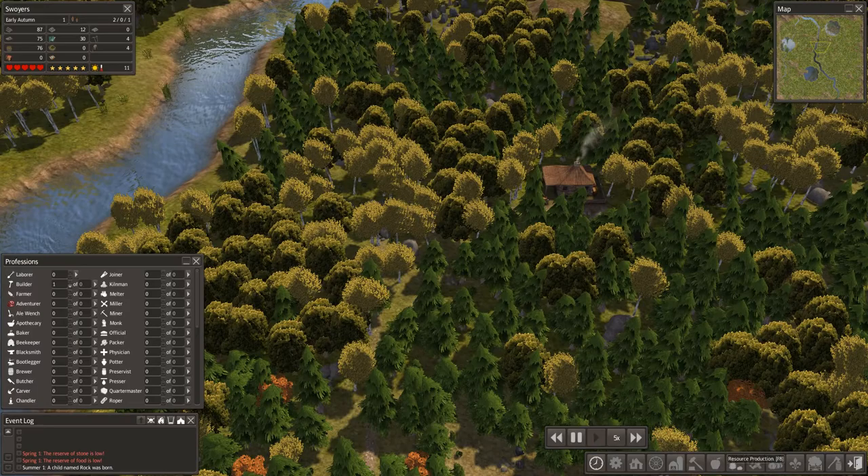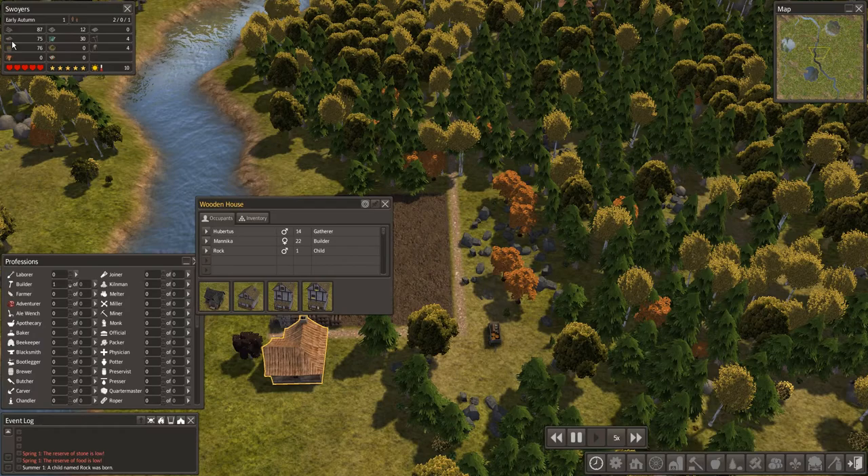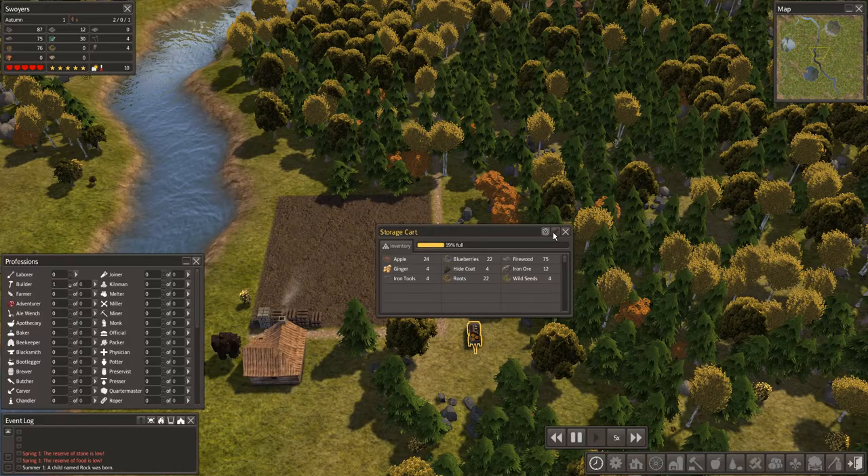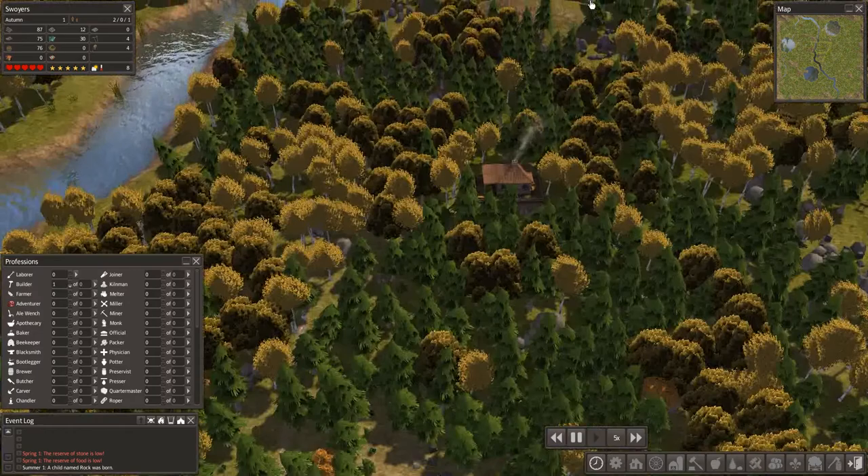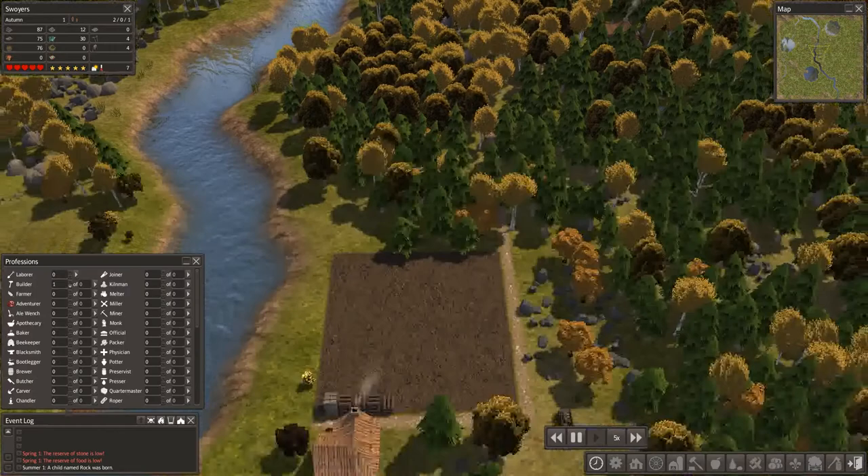I think we need some firewood because we still have 75, but it'll be winter soon and they'll need loads more. I also need to get a storage at some point, because right now he's gathering the food, bringing it all the way down here, and then running up to gather more — which is terribly inefficient.